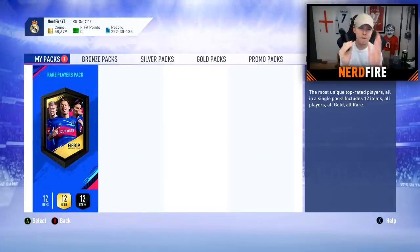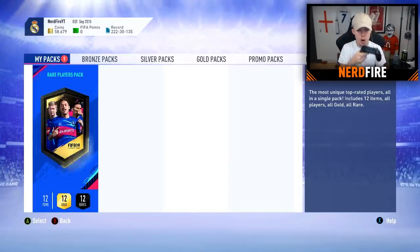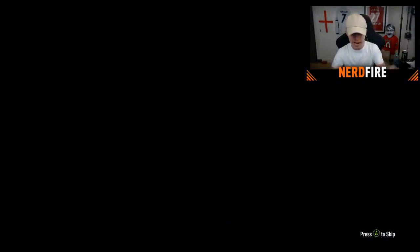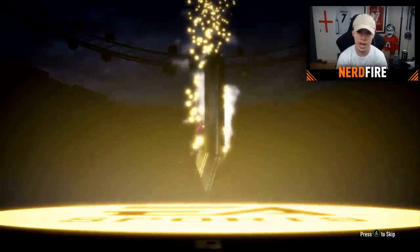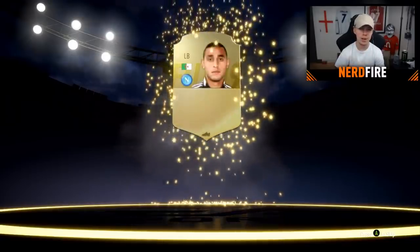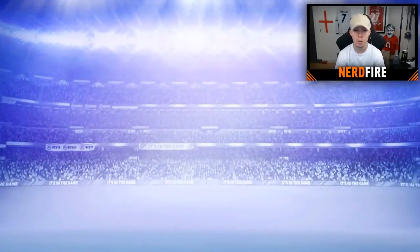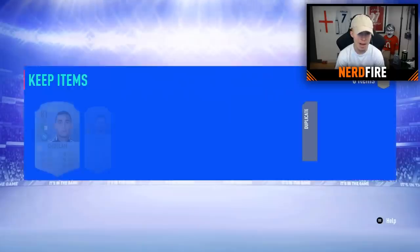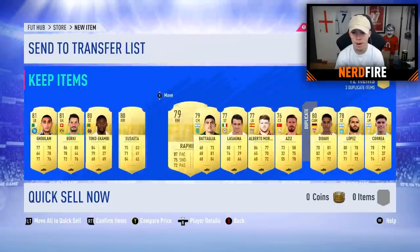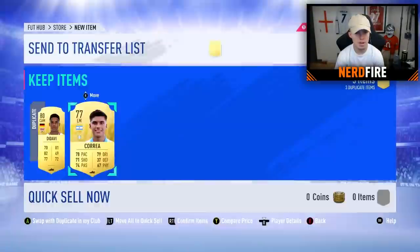Alright now guys, here we go — final pack for FUT Division Rival Rewards. Come on, are we going to get a walkout? No, of course not. Of course I don't get a walkout — probably not even going to be a boards. Oh my God. EA, seriously — how are you not giving me a boards in a 50k coin pack? Well, like I said, we got that one walkout and that would be it.